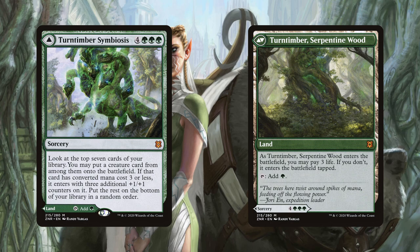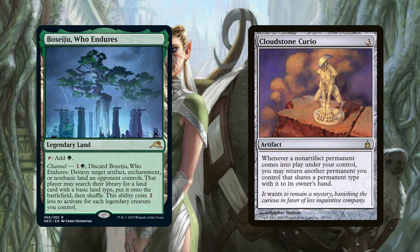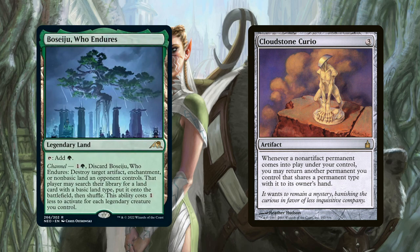But when we need it, we can cast Turntimber Symbiosis to hopefully put into play a key creature like a card advantage engine to move our game plan forward. Boseiju, Who Endures can come into play as an untapped green source, or we can use it to remove a problematic artifact, enchantment, or non-basic land an opponent controls. Having such diversity on an untapped land is a great thing to have, and it allows us to increase our interactive package without sacrificing a land slot. It also works really well with Cloudstone Curio, as we can play a land and bounce Boseiju back to our hand if we urgently need the interaction.